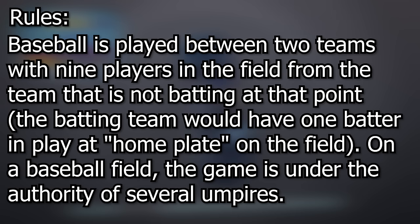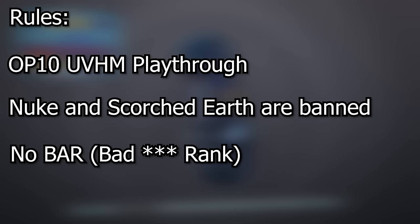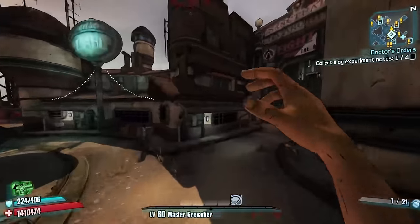Before we hop in, I'm gonna pitch the rules to you real quick. This is gonna be an overpowered OP10 UBHM playthrough. The skills Nuke and Scorched Earth are both banned because they would probably carry us too much, but we will be using turrets for slag since Gearbox decided a slag fastball was too fun to include in the game. No BAR allowed, and we must have a fastball equipped at all times, meaning we are not allowed to use the stock grenade for boosted jumps in this run.